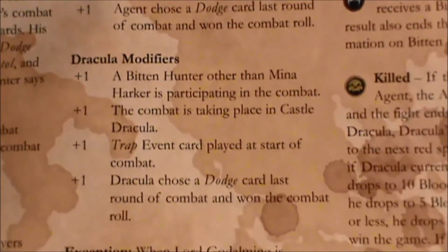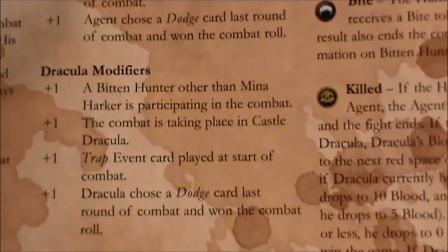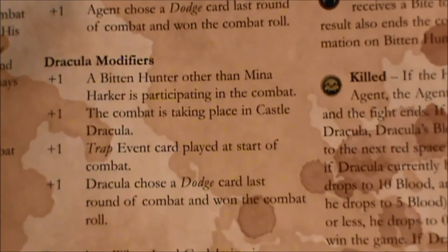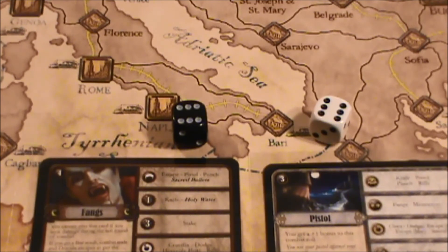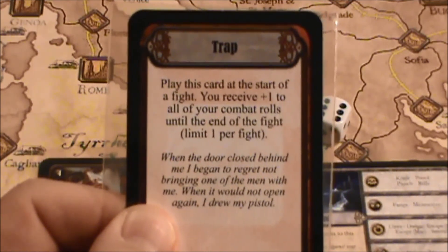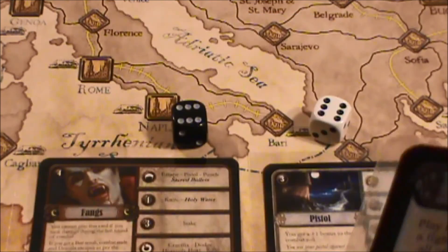Dracula modifiers: Dracula has bitten a hunter other than Mina Harker. We could play trap right now — why don't we do that? That's going to give Dracula an opportunity to get a plus one. That was a card we had been given to Dracula earlier. So we've kind of got her cornered here, and it's going to give us plus one to our fight.